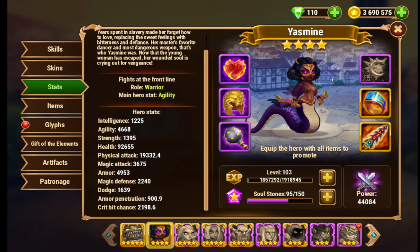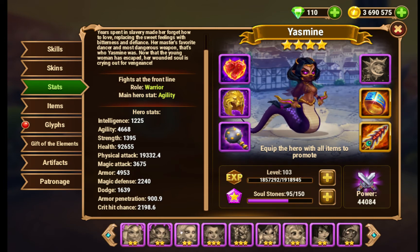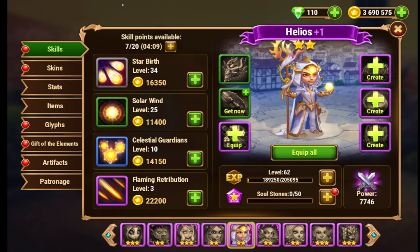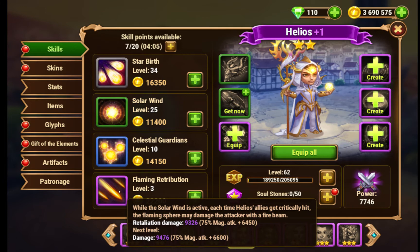Yasmin's really strong, but her main counter is Helios. Specifically, Helios's Violet skill: while Solar Wind is active, each time Helios's allies get critically hit, the Flaming Sphere may damage the attacker with a fire beam. Retaliation damage: 75% magic attack plus level times 150, plus 6,000.